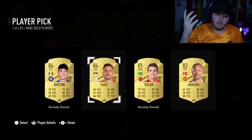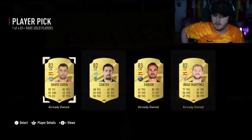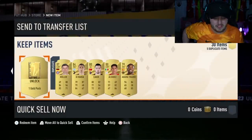81 plus player pick number one — Dusan Tanic. Modern Fury is a big Ajax fan so we take those. Second player pick — ouch. The player picks haven't been great in these ones. Usually the player picks are good and the packs are bad, but the packs have been good so far and the player picks are bad.